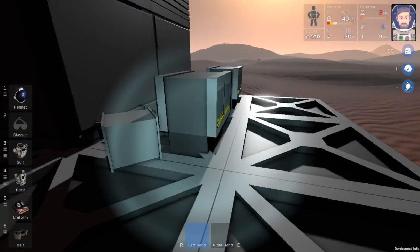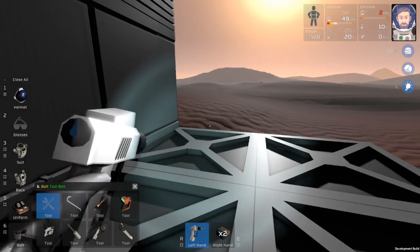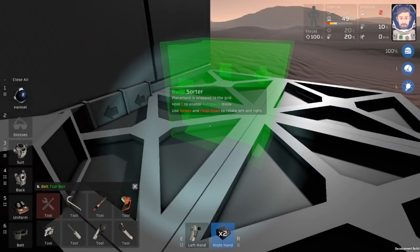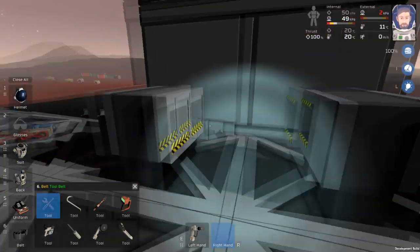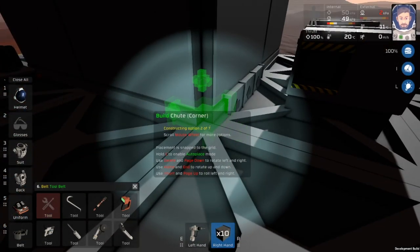We're going to turn it sideways. I'm building two sorters instead of one just in case you accidentally throw something in here you don't want — so it won't accidentally go into one of the areas I'm going to build here. So we'll build this here and this here. Now we're going to take our chutes and connect these guys up.